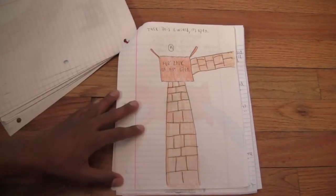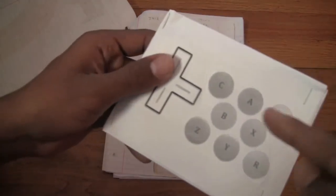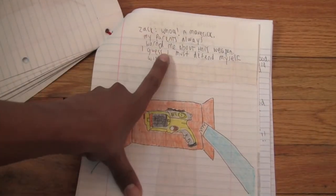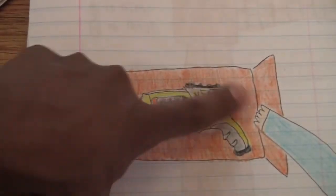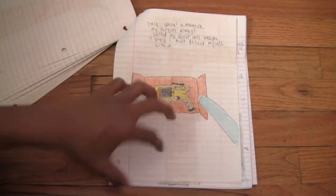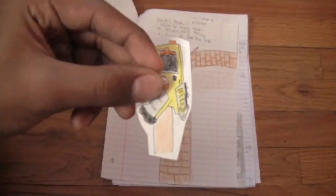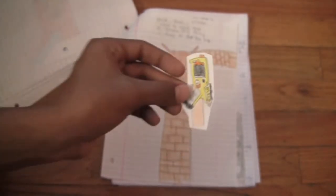There's a box here — it says 'For Zach, do not open.' So obviously the most logical thing to do is open it. We open the box and it says: 'Whoa, a Maverick. My parents always warned me about this weapon — I guess I must defend myself with it.' That's the first gun in the game. I like to put a lot of detail into the weapons. I'm going to cut the video while I find the maverick in the character pouch.